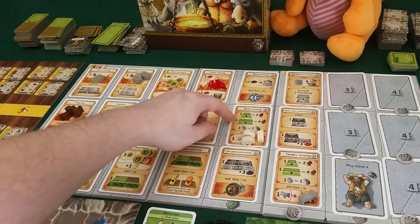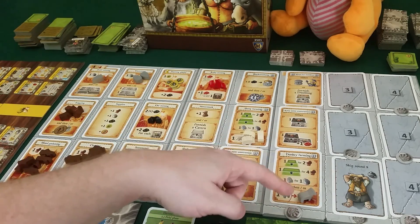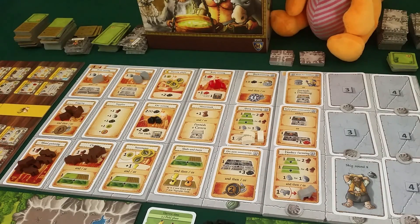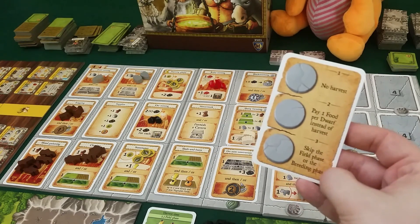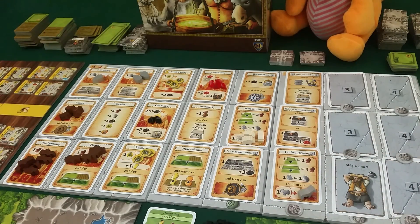In round six we get some donkey farming as well - it works the same way as sheep farming. You can build pastures and stables, but instead of sheep we'll have donkeys. At the end of this round we flip a gray marker, and it could be a normal harvest, no harvest, pay one food per dwarf, or skip the field or breeding phase. We don't know if we'll have to feed our dwarves, but we still have to plan for it so we don't end up like Draco.